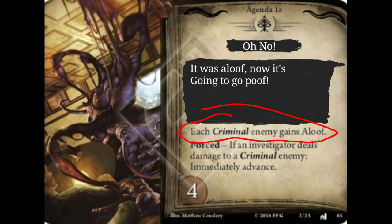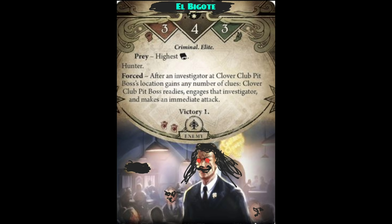This enemy also has the Hunter Keyword. When you start this scenario, he starts in play at a different location from the players. Due to his Hunter Keyword, he still moves one location towards the investigators during the enemy phase. But because he has the Aloof Keyword, he doesn't engage nor does he attack. He just lingers at the investigator's location watching them closely and suspiciously. Reading his text closely, you can see that if you gain any clues while he's at your location, he immediately engages and attacks. This supersedes the Aloof Keyword since it's a Forced effect.